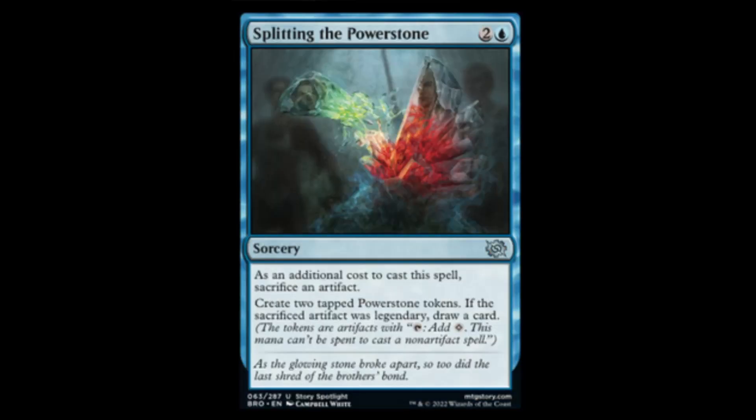Splitting the Powerstone — blue and two, sorcery. Additional cost: sacrifice an artifact. Create two tapped powerstone tokens. If the sacrificed artifact was legendary, you get to draw a card. Maybe — we'll have to see.